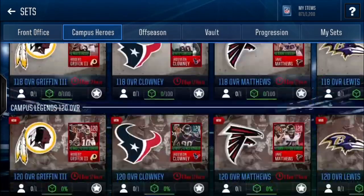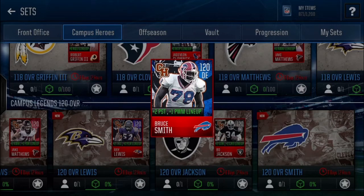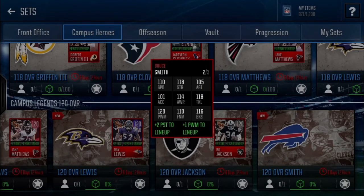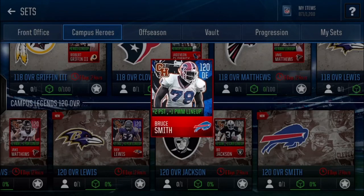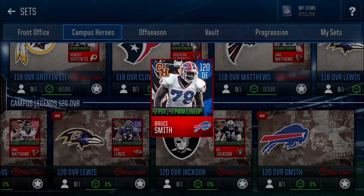Now the best Campus Hero master — the 120 overalls. The best base stats go to Bruce Smith, 120 overall defensive end. Compared to all other defensive ends he's just a lot better. He's likely the fastest defensive end in the game right now with 110 speed, 118 strength, 105 agility, 101 acceleration, 114 awareness, 119 tackle, 120 power moves, 110 finesse moves, and 116 block shed — an absolute beast. Plus two pursuit and plus one power moves to the team. For these stats alone, definitely go get Bruce Smith.